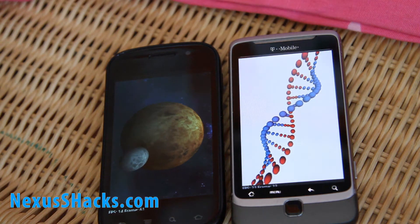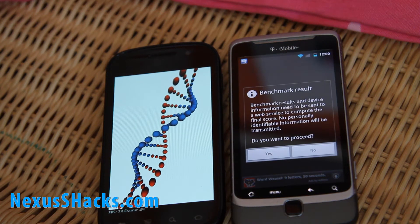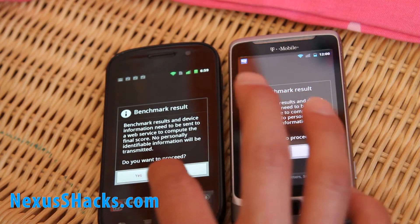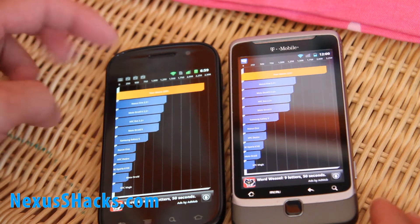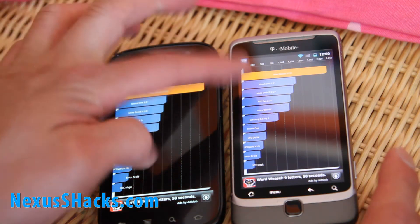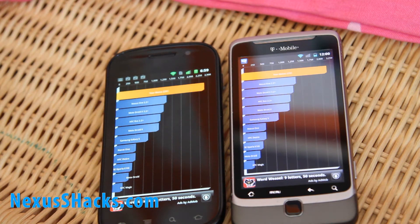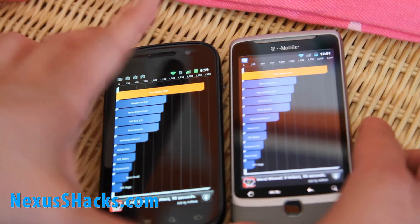It's almost done so we'll see the results pretty soon. We got 2391 on the Nexus S and the G2 got 2151, so the Nexus S actually wins this battle. Sorry folks with the G2, but for Linpack the G2 got higher scores.